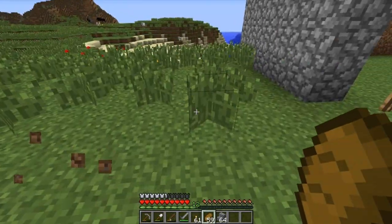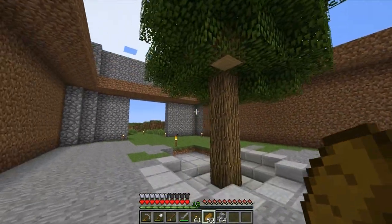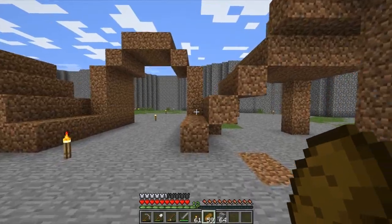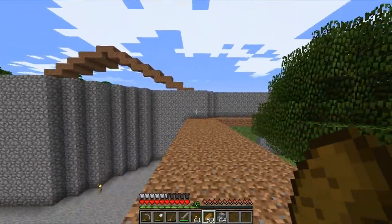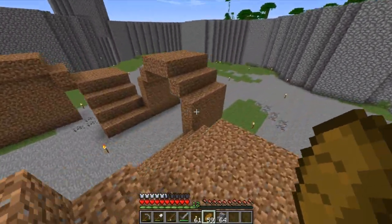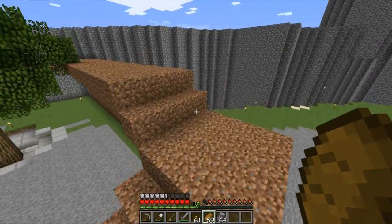I've got the grand entryway kind of planned out. My girlfriend Sam was yelling at me - she's like, 'You have to have a tree in your grand entryway!' So I planted a tree, and if it grows into a super tree we'll keep it. And boom - super tree! Even Minecraft started playing epic music. I also want a split staircase and windows overlooking the door, and a gate with iron bars that actually opens and closes.